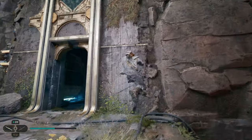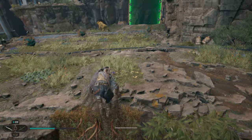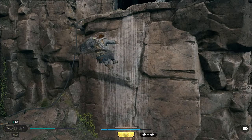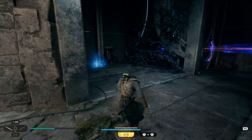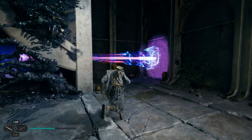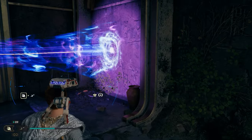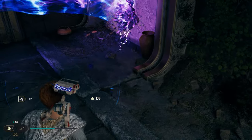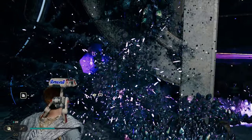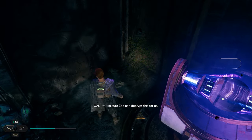After grabbing that, head back outside and climb the wall right here — jump up, use the vines. You'll have some enemies but you can run by them for now. Go over to this wall on the right, jump up, and once you're up top, take a left — right over here is your next collectible. Turn around and you'll have the laser here. If you've already completed this section of the story, use BD-1's burn ability and drag it around the corner to burn this wall.